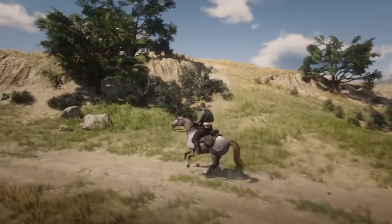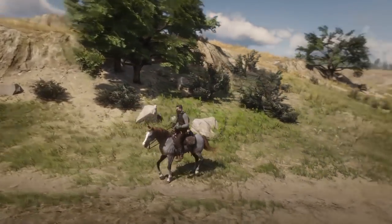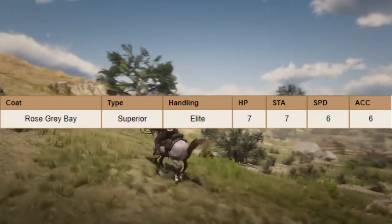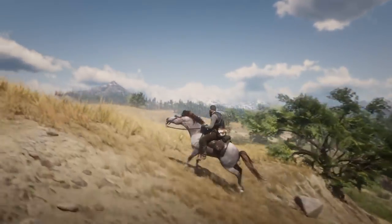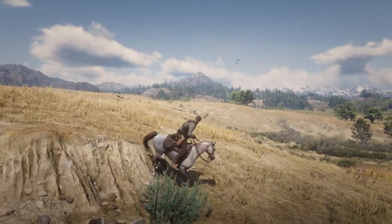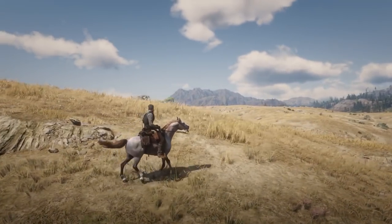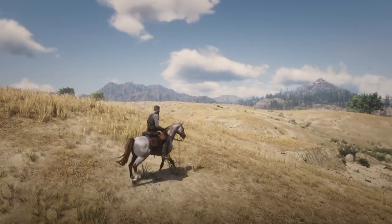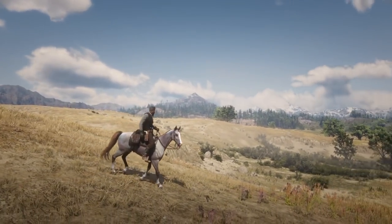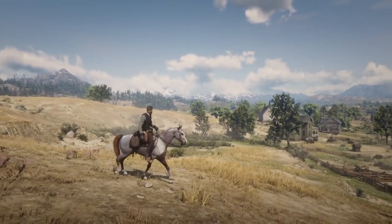The Rose Grey Bay Arabian is a superior type with elite handling — I think only the Arabians have that superior type classification, which is really amazing. The stats are 7 health, 7 stamina, 6 speed, and 6 acceleration. You can buy the Rose Grey Bay at the Blackwater Stable after Epilogue 1. There are definitely faster horses out there, but this one is the overall best horse in the game. I recommend having it in your stable, though I personally don't take it hunting.